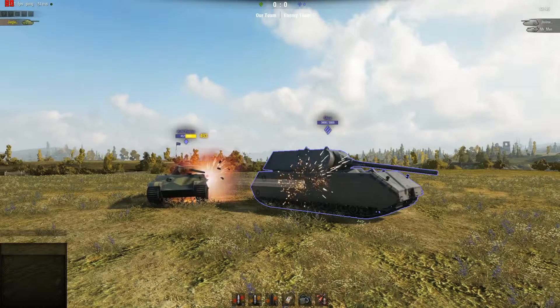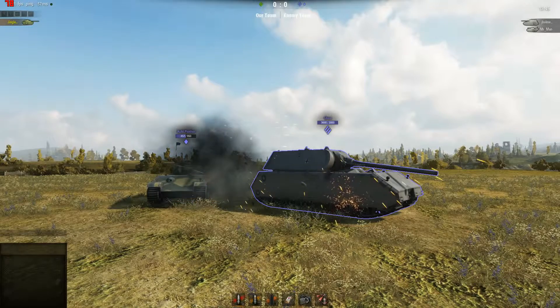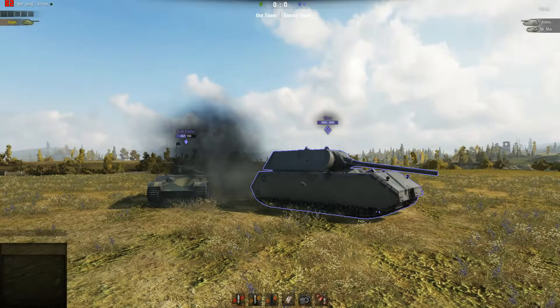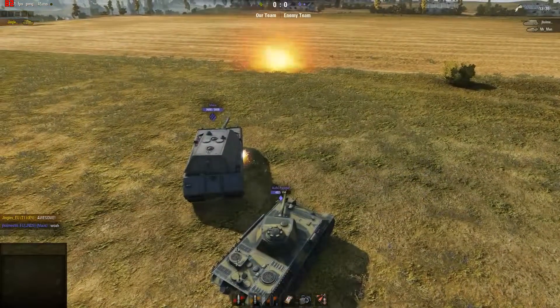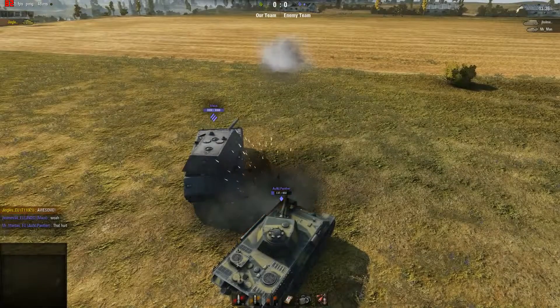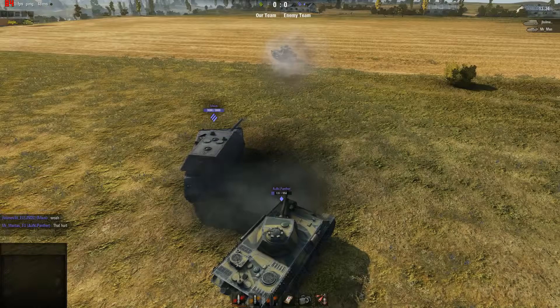It has always been possible in World of Tanks for a shot that bounces to still do damage, but only to the tank that took the initial hit. We're talking about things like the infamous shot trap on the front of tanks like the IS, where it's possible to strike the hull armor and have the shot ricochet up and go into the underside of the turret and still damage the tank. What's new in 9.3 is that shots that ricochet can now damage other tanks.